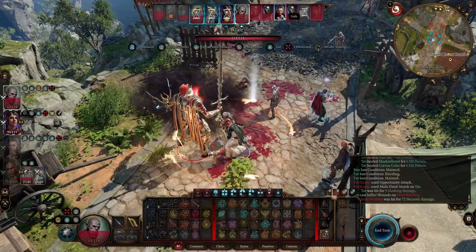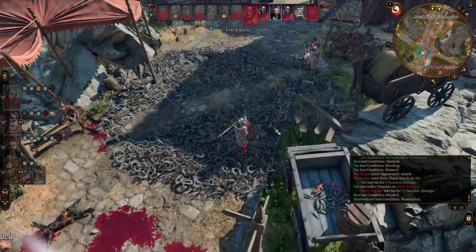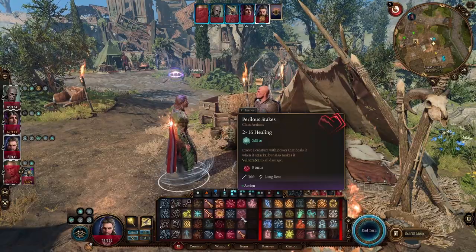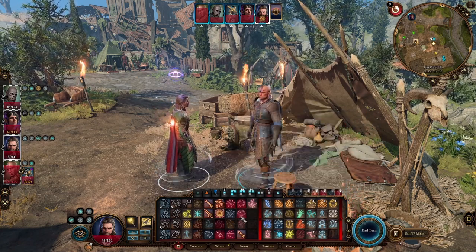I would say Perilous Stakes is stronger than it might seem. At first you might think it's not much healing. What you can also do out of combat — let's make sure you're somewhere safe — and you want a bit of extra healing. Bear in mind, this is only once per long rest.